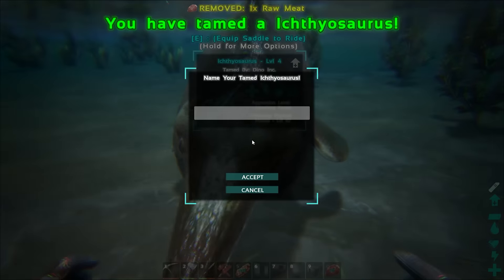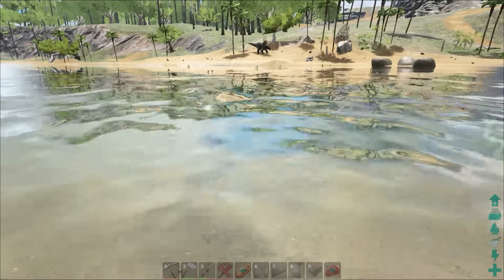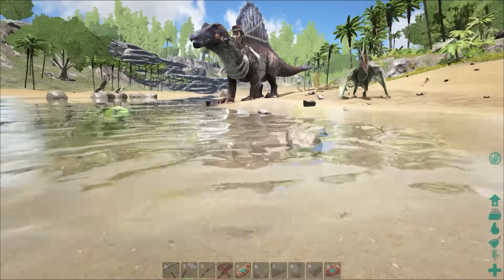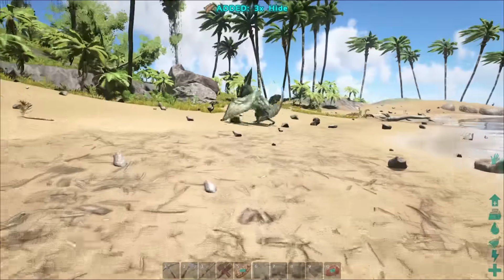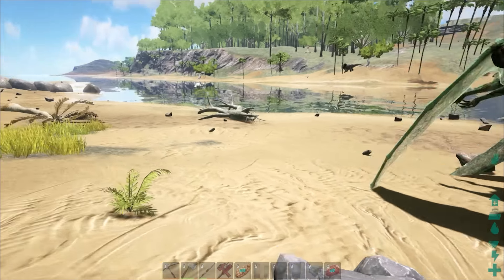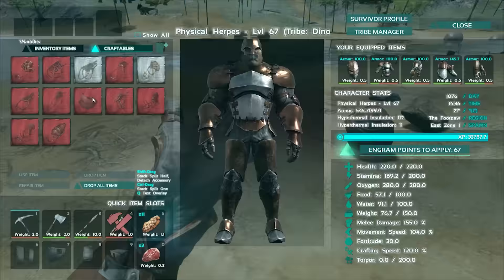And there we go — ichthy, that's probably how you pronounce it. So there's the tame. It looks so cute! For the saddle, all you need is a bit of flint and some hides. Remember to use your pickaxe to get flint from rocks instead of the axe — the axe will give you more stone and the pickaxe will give you the most flint. One, two, three hides and a few more flint, and that's the saddle done.